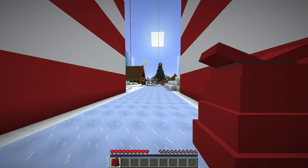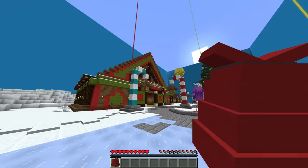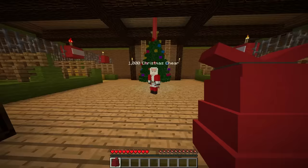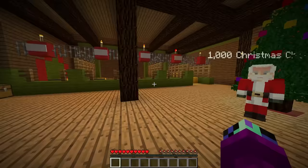Whoa, look, it's like a whole Christmas city in here! Christmas city! It looks so festive. Wait, what does this sign say? Sell presents? I think we can get more money from selling the presents! We can go over to this guy and — I think he just bought my present and I think we just got a thousand Christmas cheer from him, let's go! That is so much Christmas cheer — I'm gonna be rich!